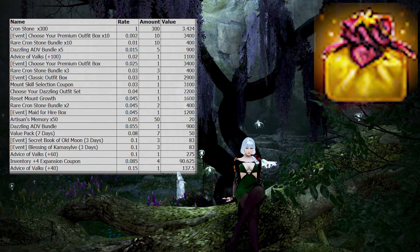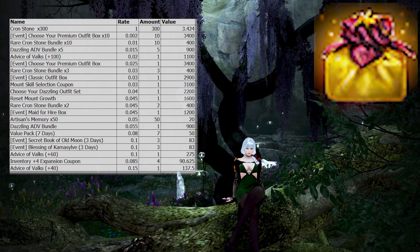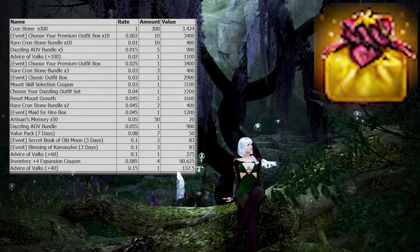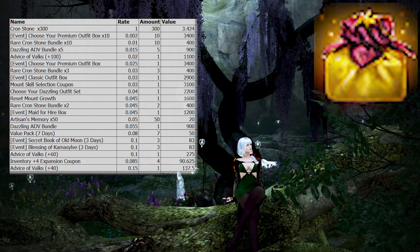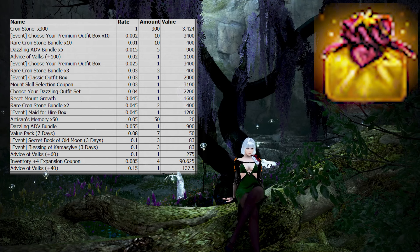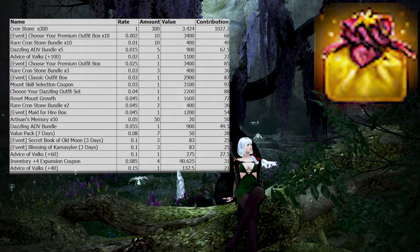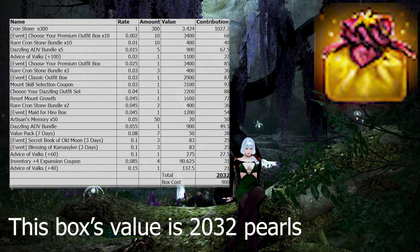Some of the values may be different from how you personally value items. Later in this video we will go over another valuation more geared towards whales who only care about crons and artisans. The first valuation will contain every single item. Having all the values of each item, we multiply the rates and amount of items to get the overall contribution each chance gives to the value of the box, then add up all the contributions to get the overall value.